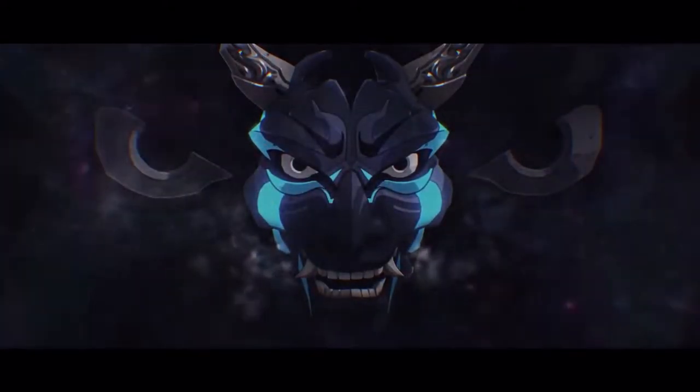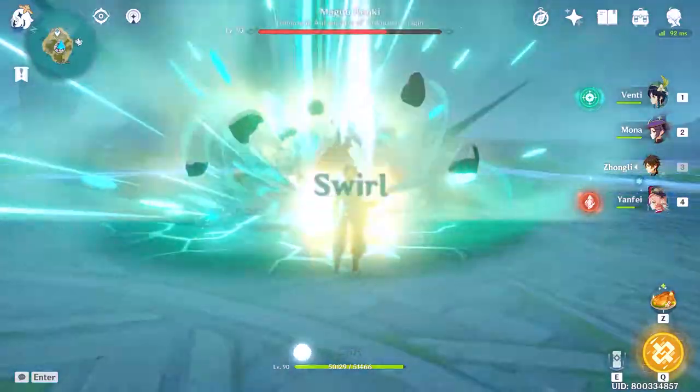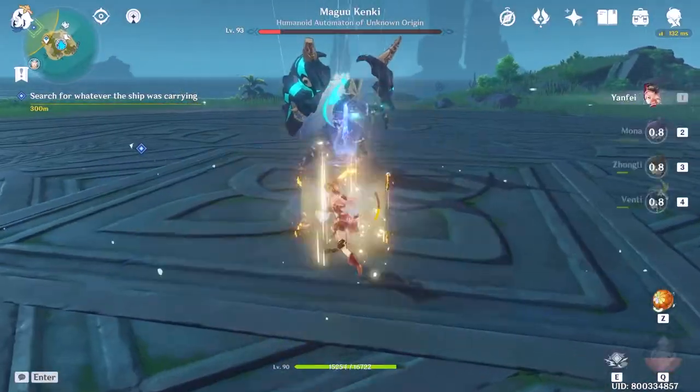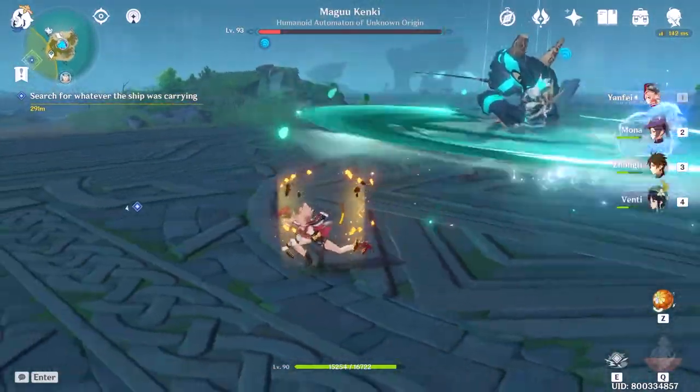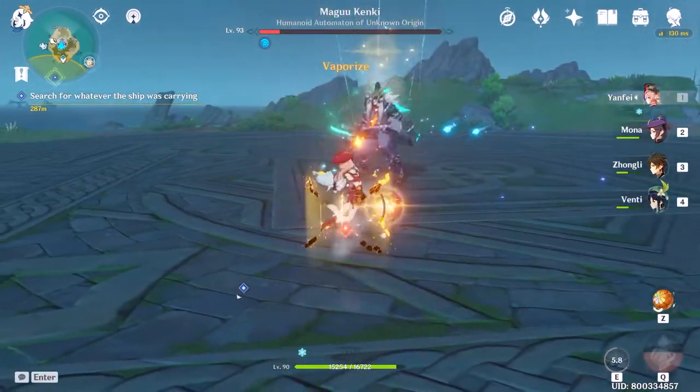Speaking of Inazuma, a new boss was added to the game: Magu Kenki, a sort of mechanical samurai that deals Anemo and Cryo damage. His attacks seem normal on paper, but he feels like an absolute damage sponge. But hey, maybe that's just me not having characters that can one-shot bosses — or do I?